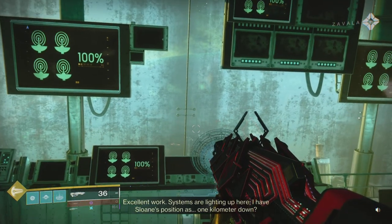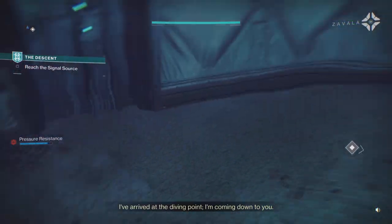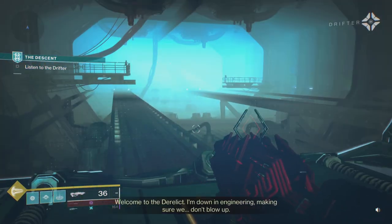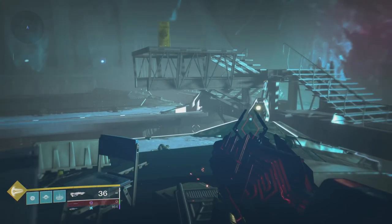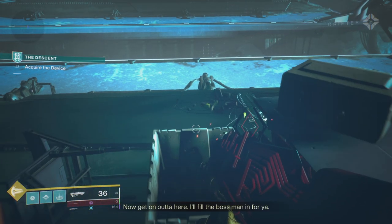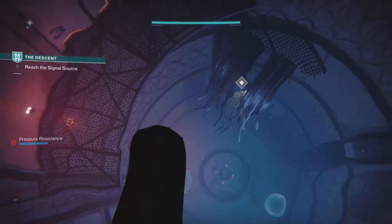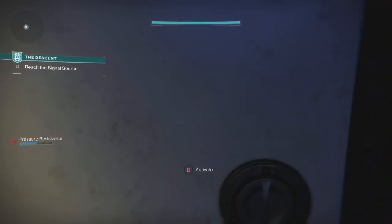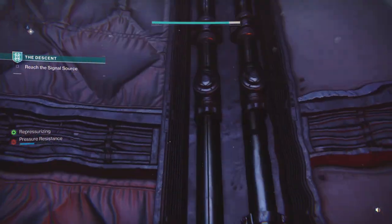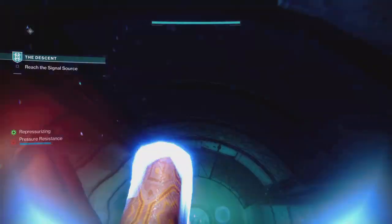After that, the quest will update and now we need to descend into the deep, but we don't have anything to help us breathe or sustain our pressure. The Drifter is going to pull it back out, so we need to listen to the Drifter. Once we finish listening, we need to pick up this device sitting right here in this little container. After that, we can finally pressurize — but we still need air, so if you're running out of pressure, just use the air bubbles around you to get some air so you don't break your pressure and die.